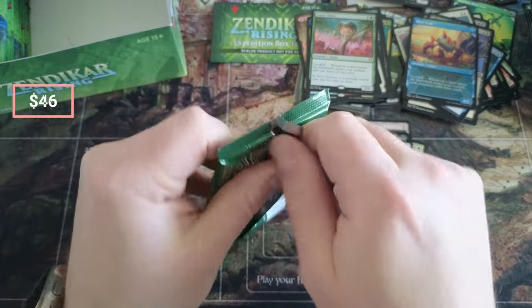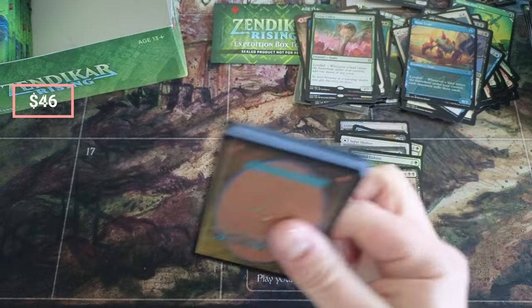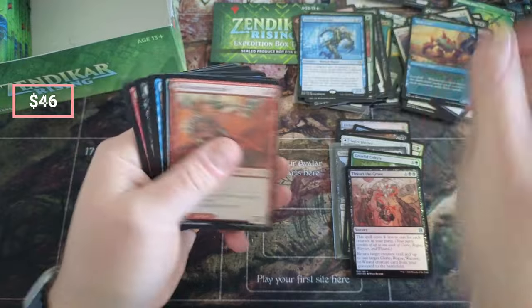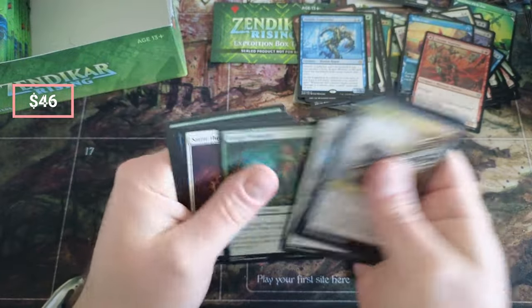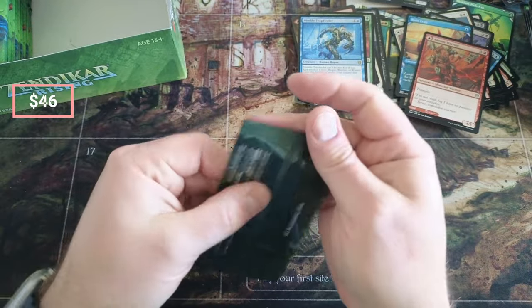Yep, we are definitely at value right now. Forest, a little Trap Warrior, Mace, Smite. Okay, here we go — here we go.